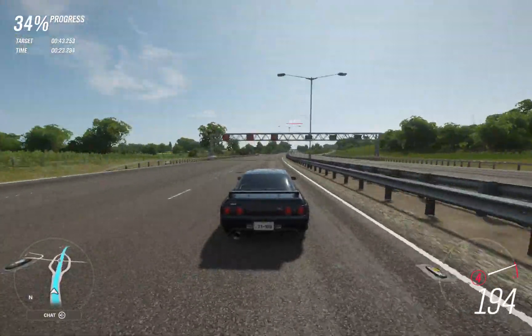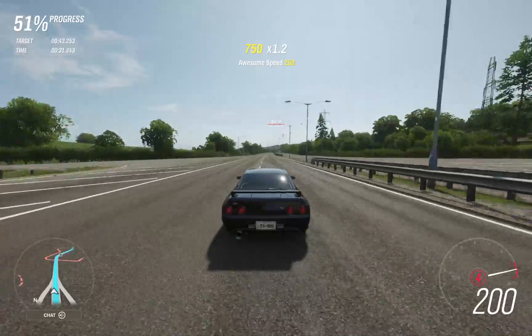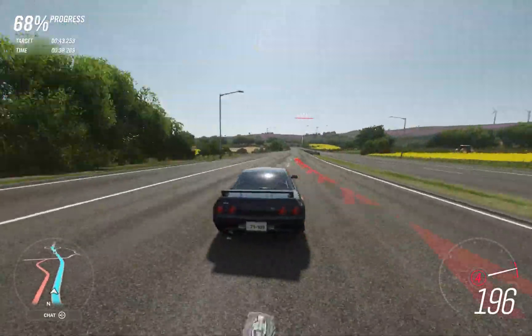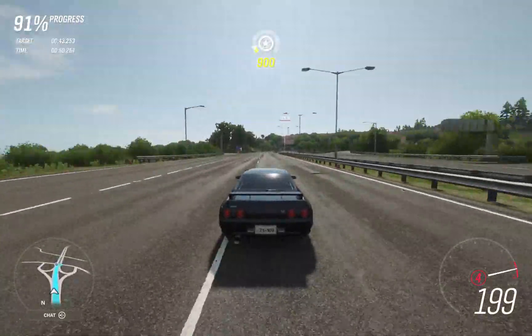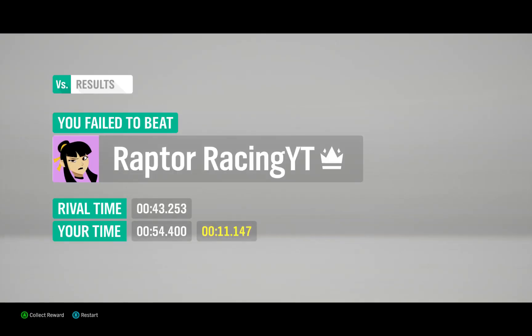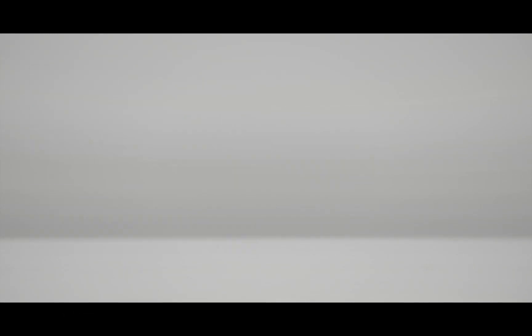Now into second, third, and fourth. It won't be going any higher than fourth, and fourth was as high as the sixth gear. When I tuned it, it was like 0.78 or whatever it was. The max speed should be 200 with four gears — same as six gears. The only difference is that this has four, the other had six. As you can see when I get towards the end, I'm going a bit faster. My time is 11.47 off the rival time, or 54.4 seconds overall. I'll do another race because that might have been an anomaly. Still 11.1 off the rival time, or 54.3 — even faster.